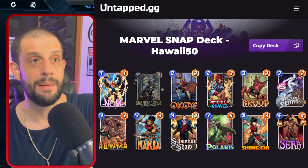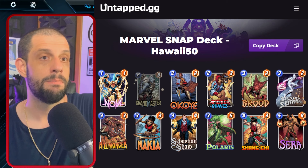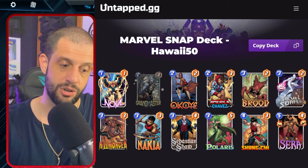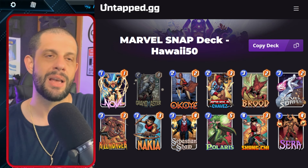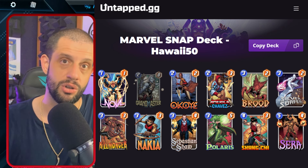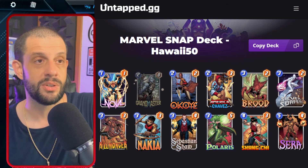I like this combination without Magic because getting the double Nakia or the double Okoye before we have to start worrying about Sebastian Shaw as a cheap play on turn six is very valuable. Doubling those activations is great. Plus Brood himself — we no longer need to focus necessarily on Absorbing Man to get it the same way, because you'll be able to play it into the Brood lane, move over the original Brood, and now you've got two broodlings and Grand Master in one lane, which is a perfect target for a well-built Sebastian Shaw as a bigger power swing on the final turn.